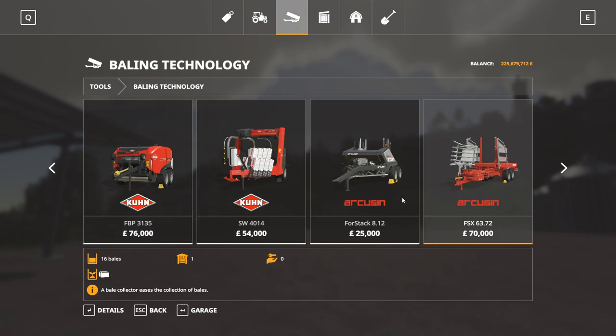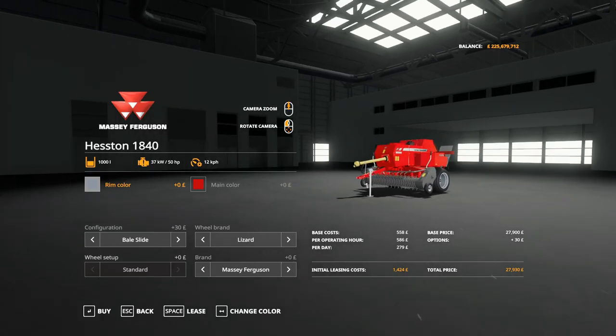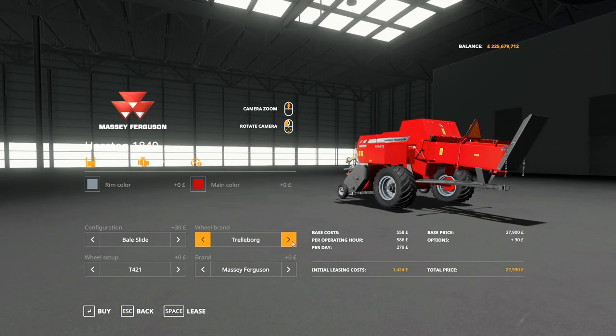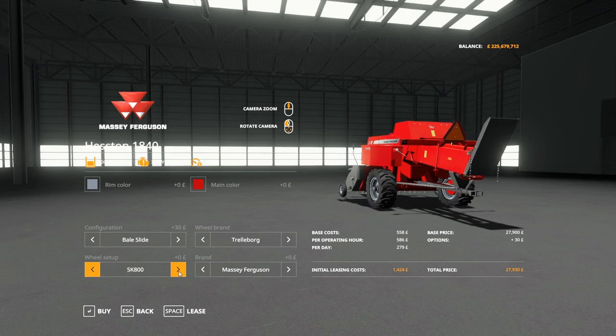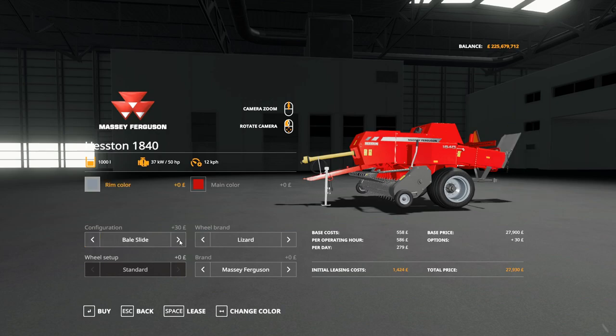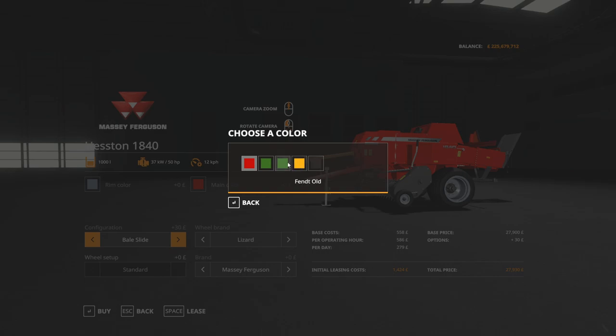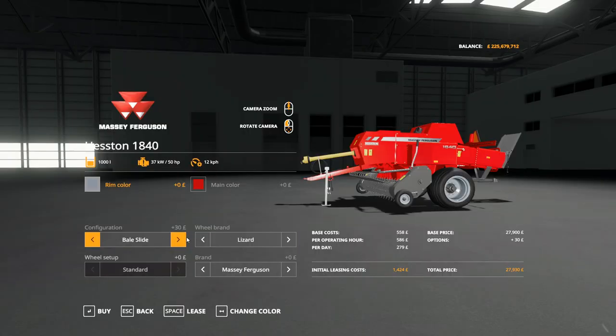The balers are here at 27,900. On wheels you've got Lizard, and you've got Trelleborg 421s, 305s, 404s, SK800s, and back to 421s and 305s, with Lizard as the other option. Then bale slide or thrower. Brand options: Massey, 70th anniversary, Heston, Challenger, Challenger with 70th anniversary, and Fendt. We've got the colour choices and rim colours - anything you want in there.